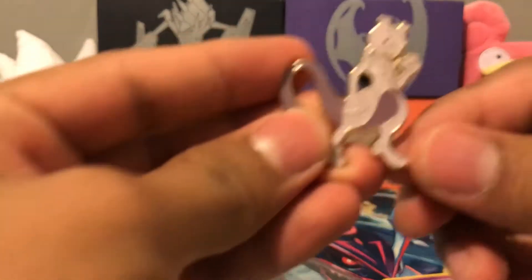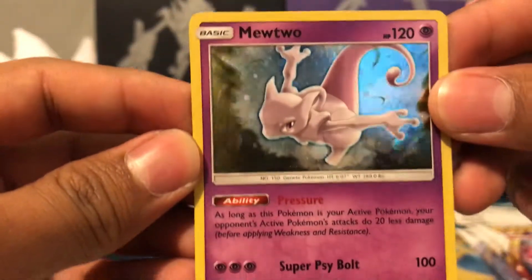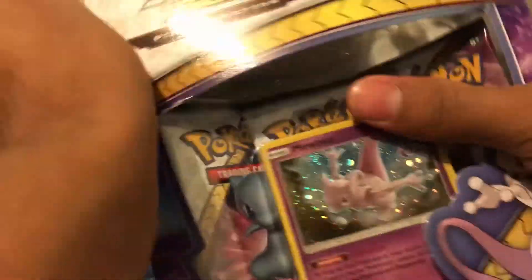All right, code card for you guys. Here's the Mewtwo pin. And then also here's the promo with Pressure and Super Cyborg. So that's pin collection number one opened up.